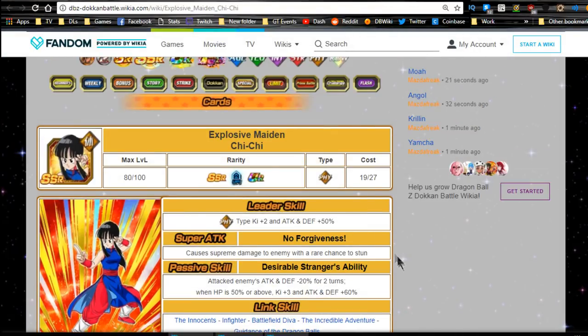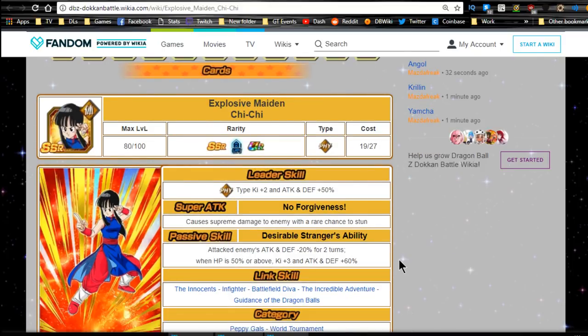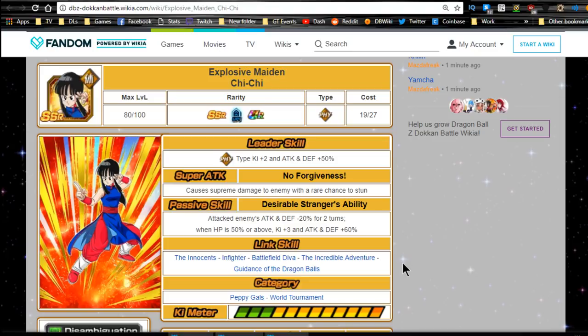Last but not least — the one everyone's probably waiting for — 'Explosive Maiden Chi-Chi.' Leader ability: Physical type Ki plus two, attack and defense plus 50. Super 'No Forgiveness': supreme damage with a rare chance to stun. Passive 'Desirable Stranger': attacked enemies' attack and defense minus 20 for two turns — really useful for damage reduction. When HP is 50 or above, she gives herself Ki plus three and attack and defense plus 60. She's not a bad unit at all — chance to stun plus damage reduction debuff.